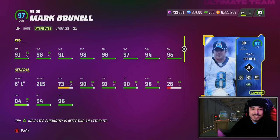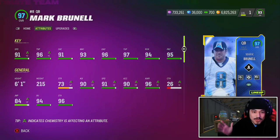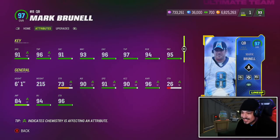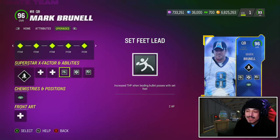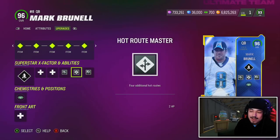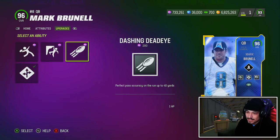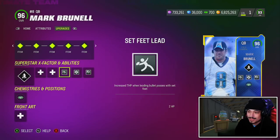According to mud.gg, Brunell has Slinger 1 — which is crazy. We're going to go into practice mode to test this out. He also gets a 5 AP setup of Set Feet, Hot Route Master, and Fearless. I debated not running Hot Route Master, but the option is there. Dashing Dead Eye isn't worth it if you're paying AP for it. Honestly, a 3 AP setup with Slinger 1, Set Feet, and Fearless looks pretty good if you're not using Hot Route Master.